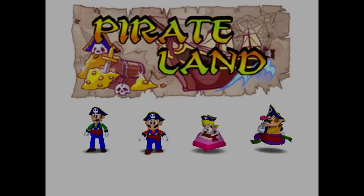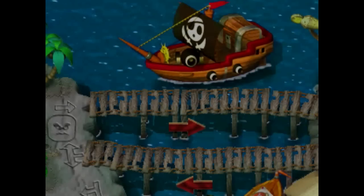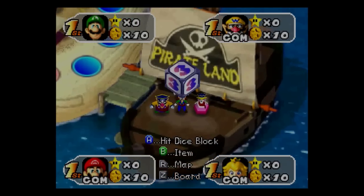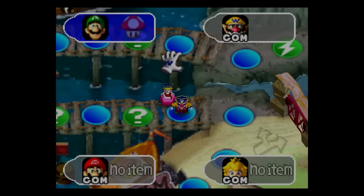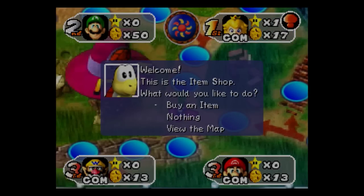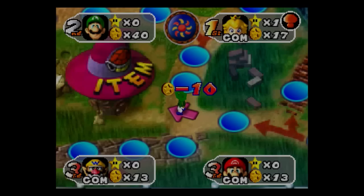Before we talk about Pirate's Land specifically, we should go over what exactly a Mario Party 2 turn doing absolutely nothing typically entails. We press A to advance, then press A to roll the dice block. It should be noted that we can't use items, which is certainly unfortunate. When we visit a shop when we do not already have an item in our inventory, we must buy the top item, which normally ends up being a mushroom.